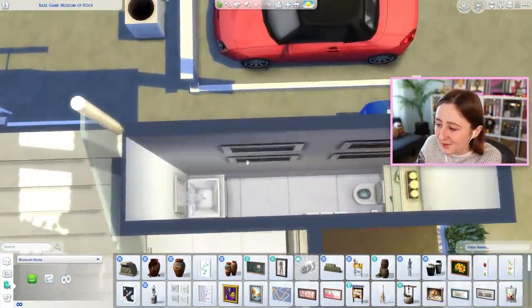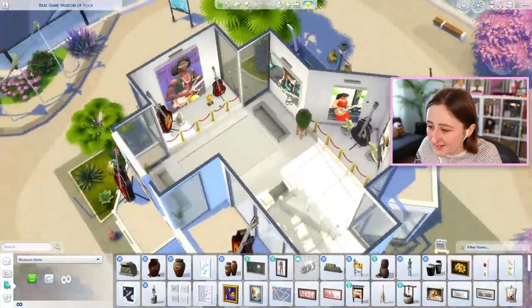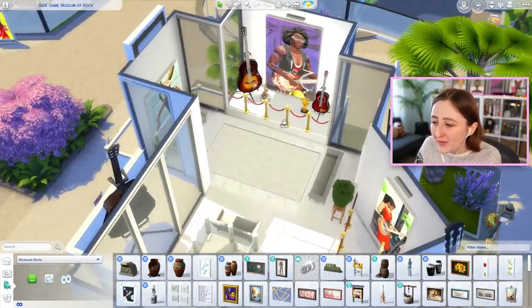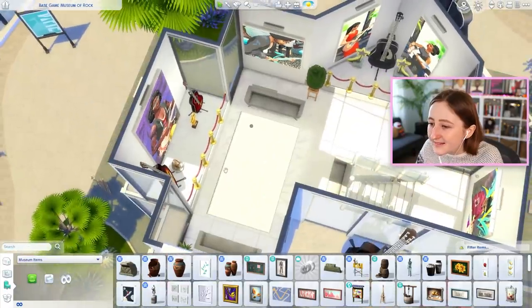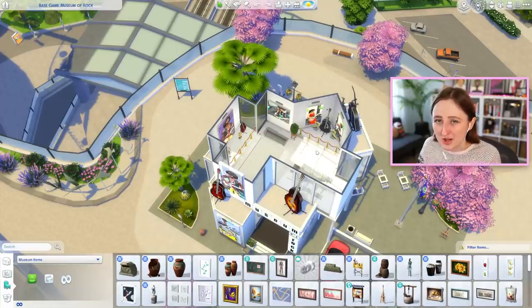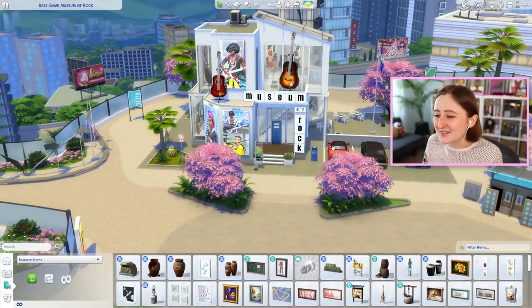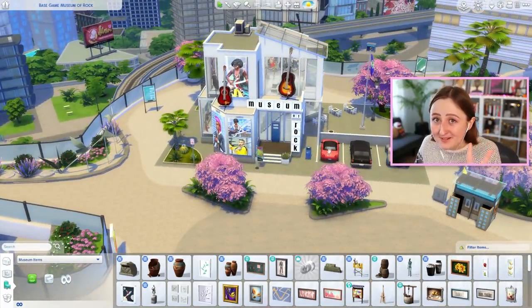They turned that tiny weird bump out into a bathroom, which makes so much sense. And then upstairs, they've got another exhibit. I was obsessed with this one — major props to the creator. Another thing I hadn't really considered is using platforms to separate exhibits in museums, and they did that so well with all the weird little bump-out pieces in this building — raising them up and roping them off like it's an intentional exhibit. It looks like they wanted this build to always be this shape. You wouldn't be able to tell they were stuck with my weird shell, and I just think that's so cool. Huge fan of this one, and it's also base game — both are base game so far.